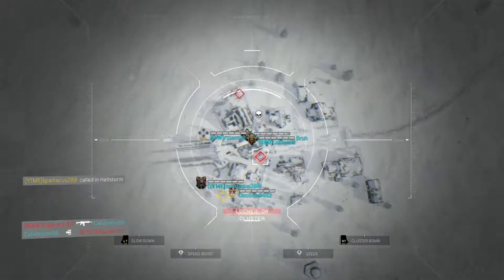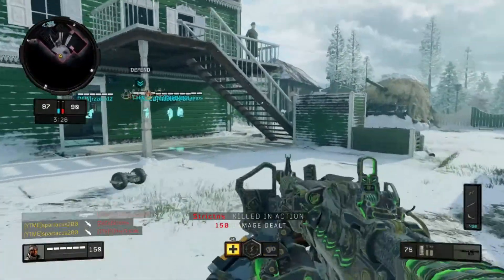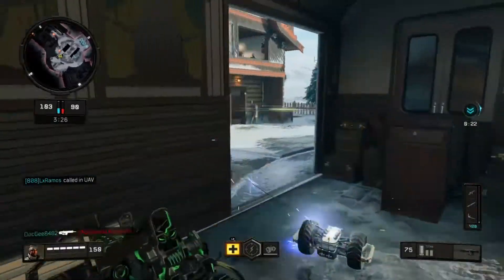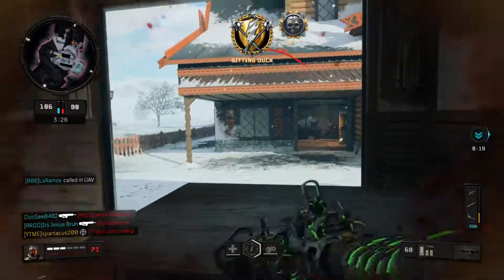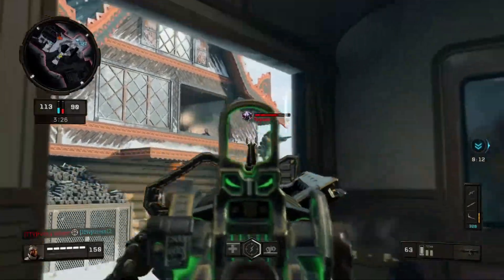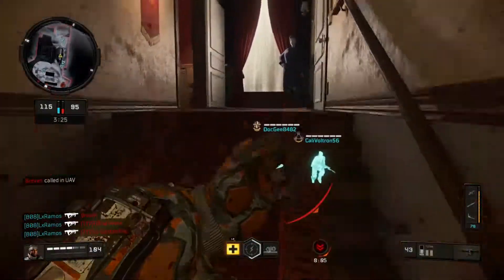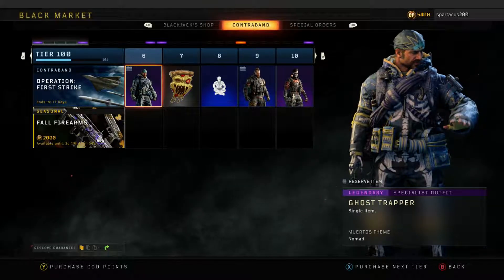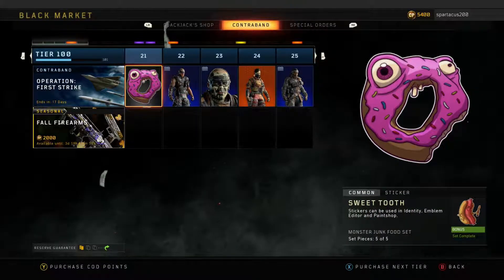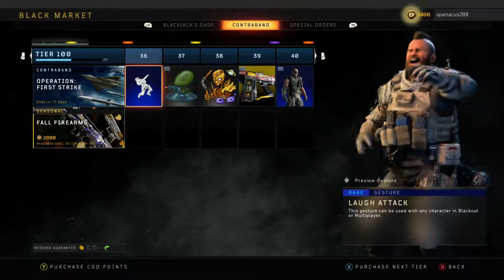Those are basically the main improvements needed for Black Ops 4 multiplayer. Another thing I'd like to mention is that the supply stream needs to be faster. I'm only at tier 100 right now, there are 15 days left for Xbox and about 10 days for PlayStation 4 for the First Strike supply stream, and there are 200 tiers total. I'm not going to be able to get to tier 200, and at the end you get the ICR variant, which looks really cool.